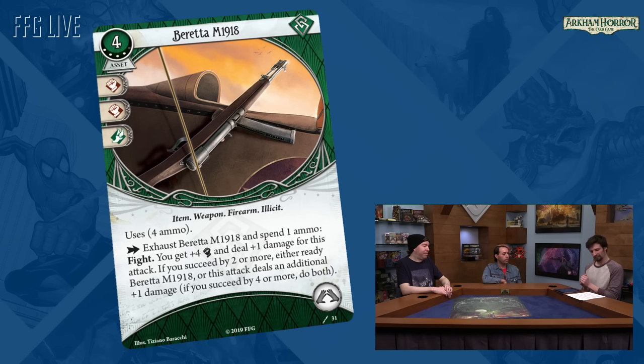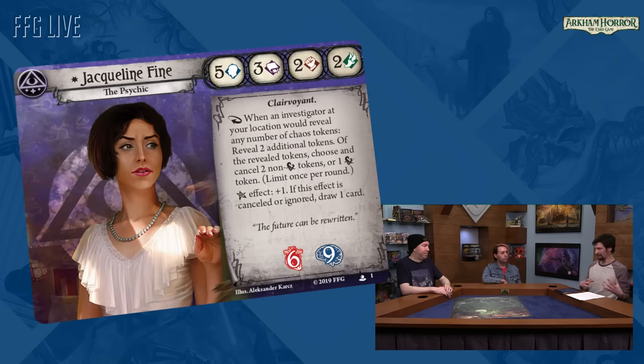Let's look at Jacqueline Fine — the second returning investigator already established in the IP. Jacqueline's a psychic who often has foreboding visions and omens of things to come — they're never good, but it is Arkham. She's taken it upon herself to seek out these omens and try to fix things before they come to pass. As you can see on her card, she has an unprecedented ability to manipulate the chaos bag in terms of the tokens you reveal for a test.